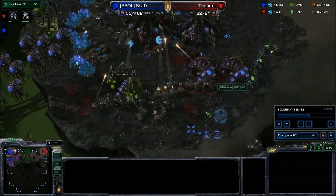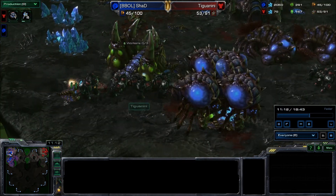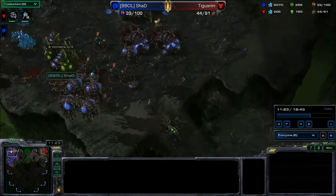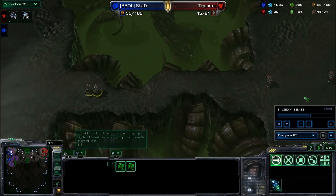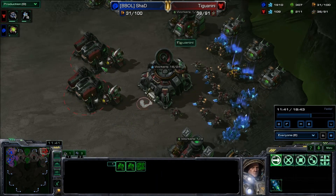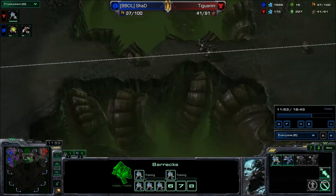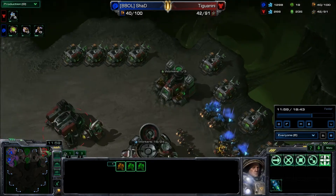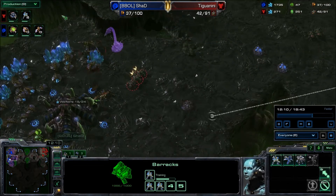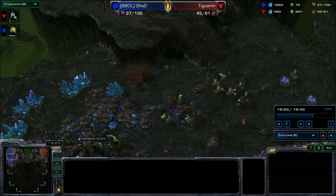The queen will eventually go down. Shad sends in some banelings and they do some decent damage. He pulls all the drones off the line to attack the marauders and marines, and it will eventually work — but more reinforcements are coming in from Tiguani. Tiguani is only producing marines at this point; he hasn't thrown down a factory, starport, or anything like that. Personally, I don't understand that — I would have gone for a siege tank. He's going all bio and really needs a siege tank to make a difference. The spine crawler won't be able to burrow in time and goes down instantly.